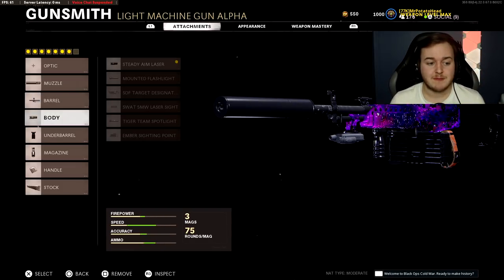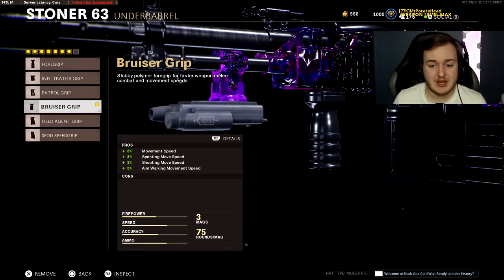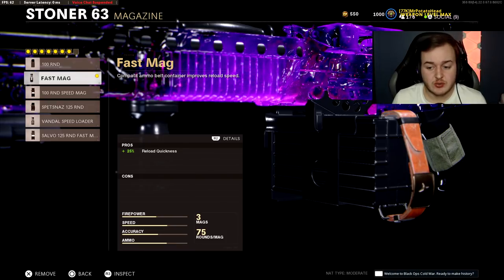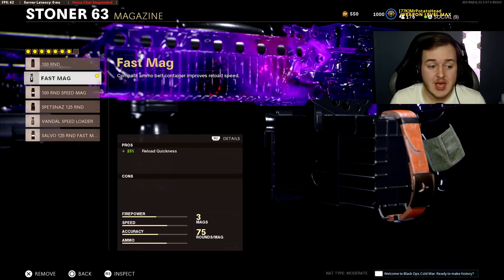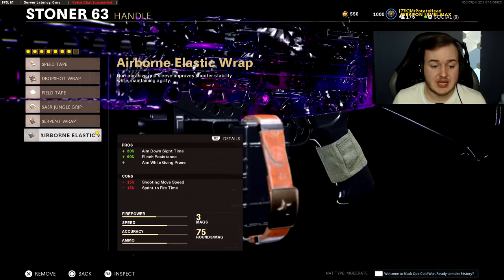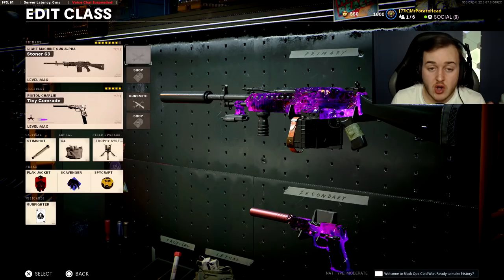The Steady Aim Laser helps with hipfire accuracy — even though you don't really want to hipfire with an LMG, it's there just in case. Bruiser Grip for movement speed, because the LMG is a big weapon and you move slow, so you need that help. The Fast Mag is for reloading quick — 75 rounds is plenty, so you don't need a bigger magazine. Airborne Elastic Wrap for aim down sight speed, 90% flinch resistance, and drop shot. Finally, the Raider Pad for 30% sprint to fire speed and 40% aim walking movement speed. That wraps up all 10 class setups.